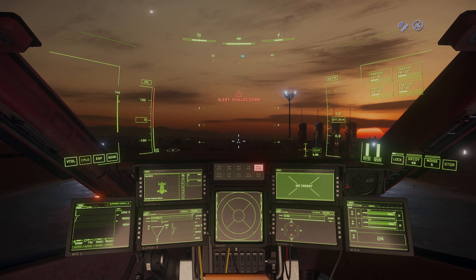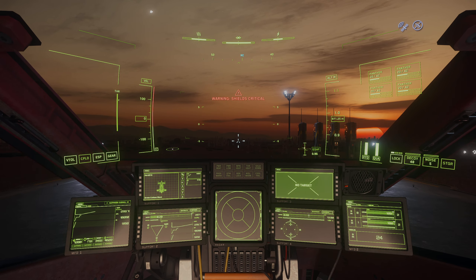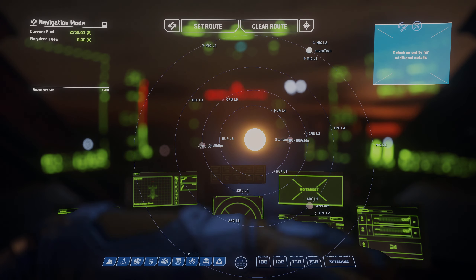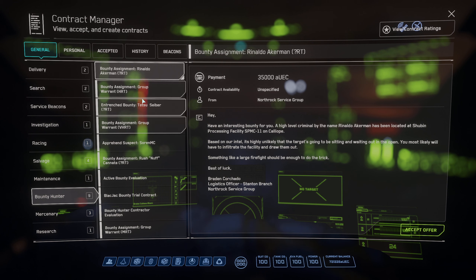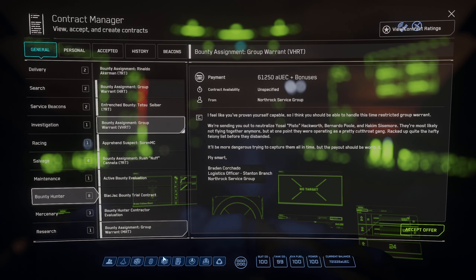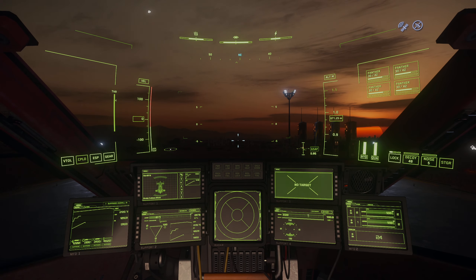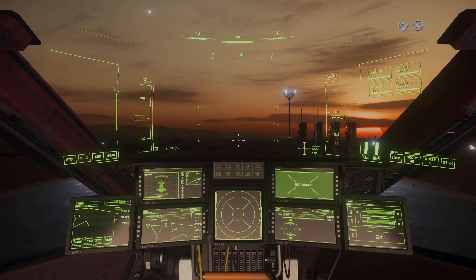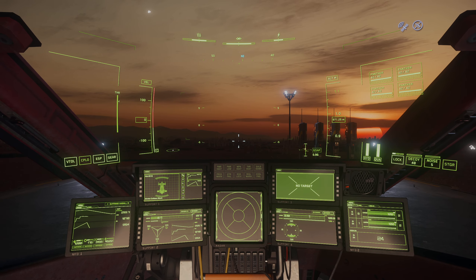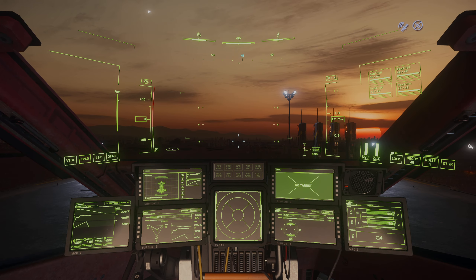Step one is obviously going to be powering on your ship. As soon as you power on your ship, cycle to shields. If you're in a hangar, go ahead and hit your hangar doors. Select your mission — whatever it is. If I'm doing bounty, an HRT group, I'd select that, then hit F2, go to my map, and set whatever coordinates. Now shields are up, cycle back to weapons, let your weapons go all the way up. Hangar doors are already open and ready to go — put your velociter up and take off.